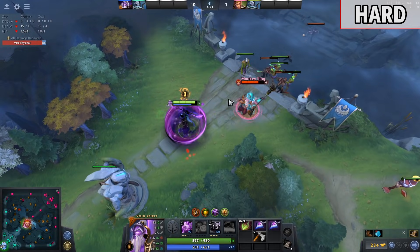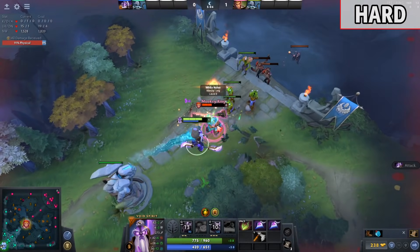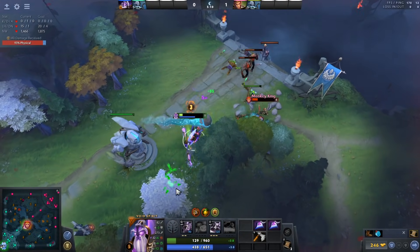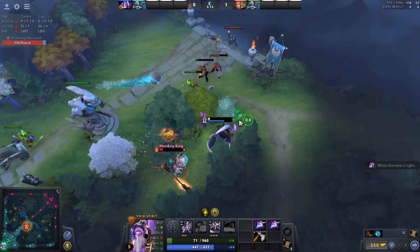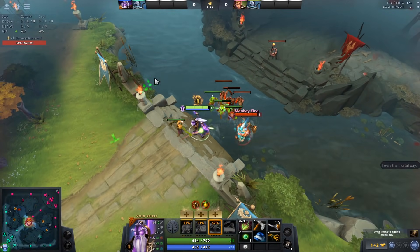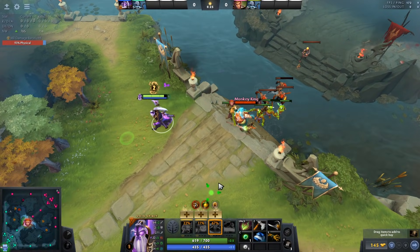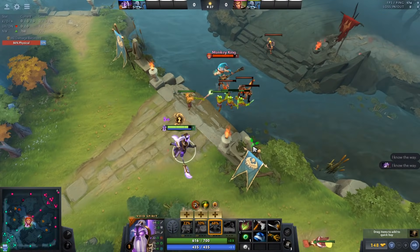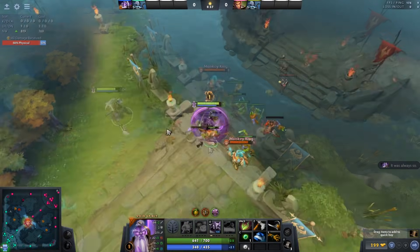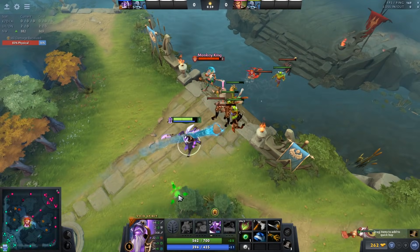Monkey King versus Void Spirit is a hard matchup, and it's not hard to imagine why. We are here to teach how to face Monkey King and at least not get crushed. In this first footage, watch how Analog doesn't give Jingo stacks straight away. The ranged creep isn't about to die, so he just chills and then gets the CS with Resonant Pulse.